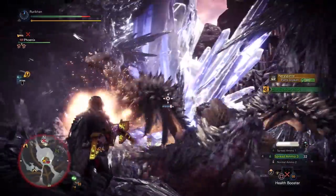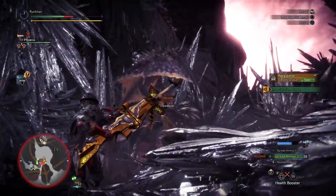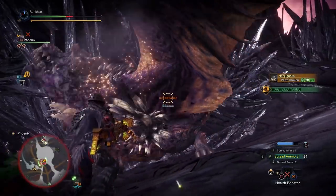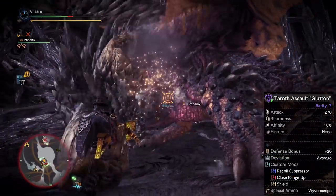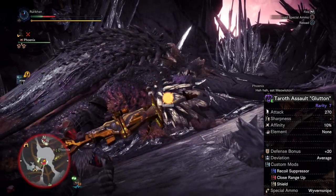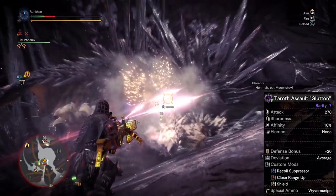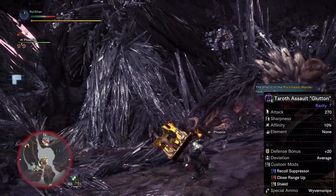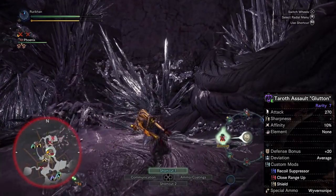Now I'm not saying this is particularly original — a lot of people play Spread Heavy Bowgun. As a matter of fact, a lot of people kept telling me I had to try it. So I gave it a shot, and I was lucky enough last time around to get the Taroth Assault Glutton, which I believe is probably the best spread heavy bowgun at this point in the game. I could be wrong — I'm not a bowgun expert, so take everything I say in this video with a grain of salt — but the Taroth Assault Glutton is for damn sure powerful.